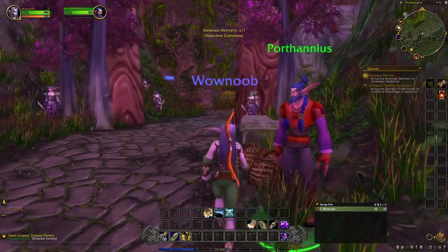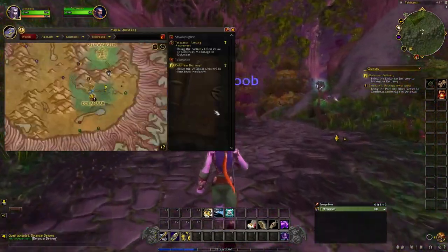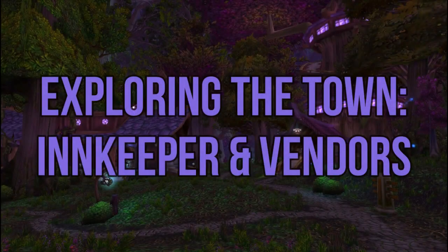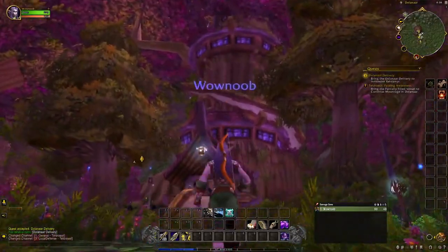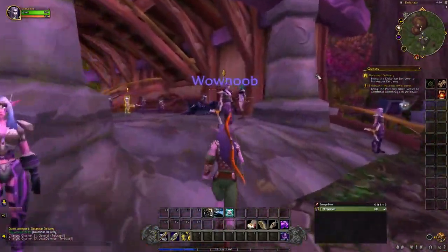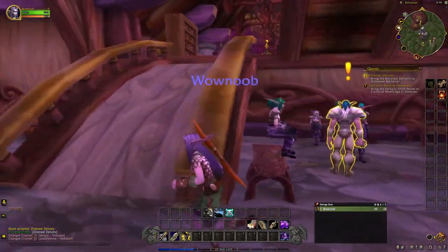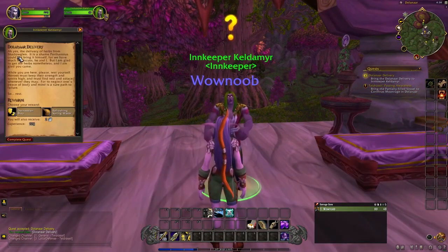Let's go ahead and accept this quest, and now I'm heading over to the next town. As you can see, we have two quests to turn in. Okay, so we are arriving in the town of Dolinar. It is so beautiful — I love so much about Teldrassil. As you can see, there are quite a few things popping up on our minimap. There are a lot of quests to pick up, but we're going to head straight to these two turn-ins, and the first one we're checking out is the innkeeper, which is the quest we picked up on our way out of Shadow Glen.